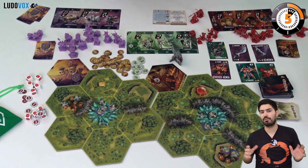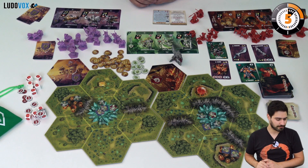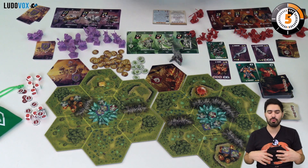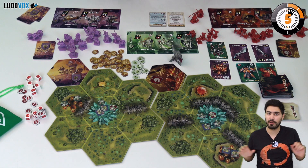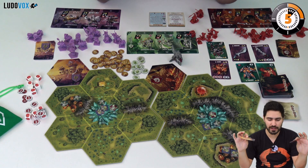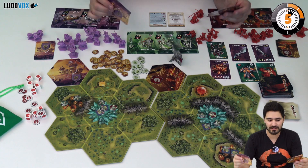Obviously this is a race and it's competitive, so you are going to fight with your opponents as well. First off, we are going to perform a tactic phase, which is the first thing of the round. Every player is going to have a tactics deck and they are going to draw three cards out of their tactic deck — this is their tactical hand.